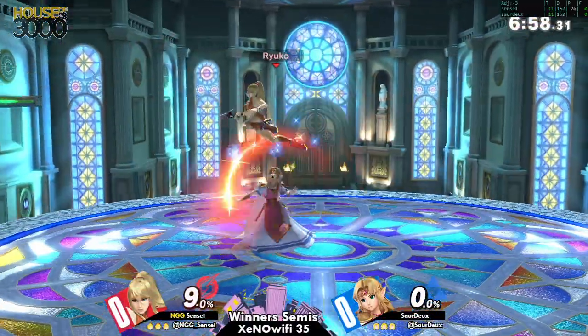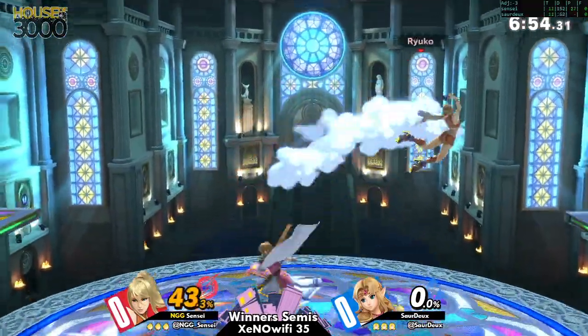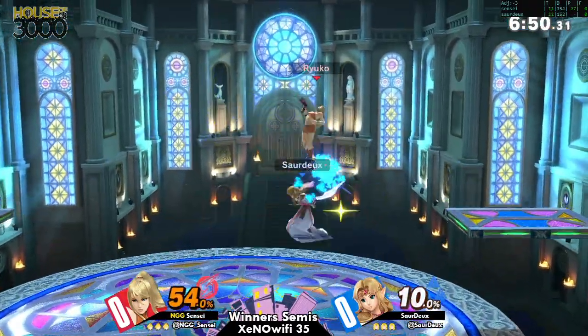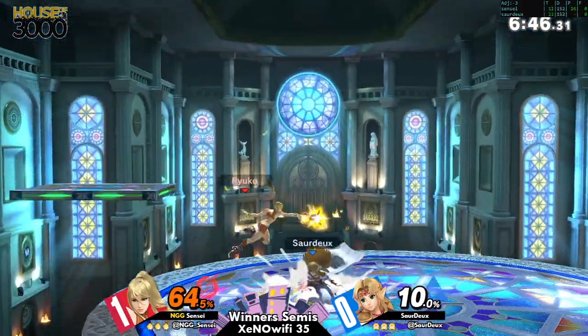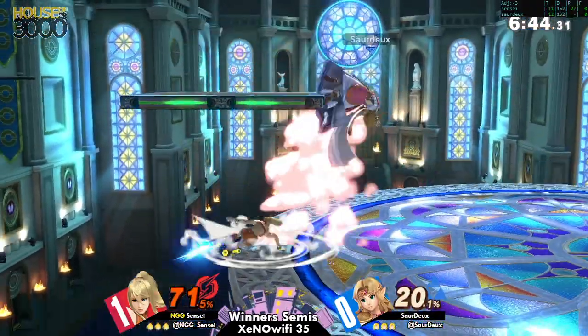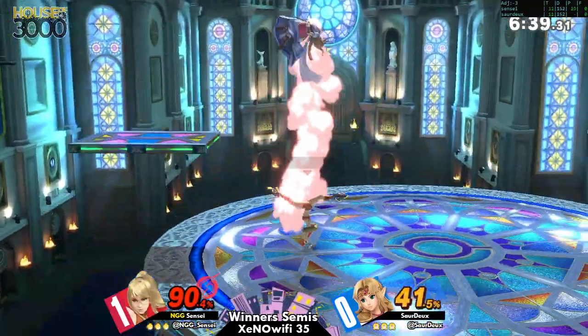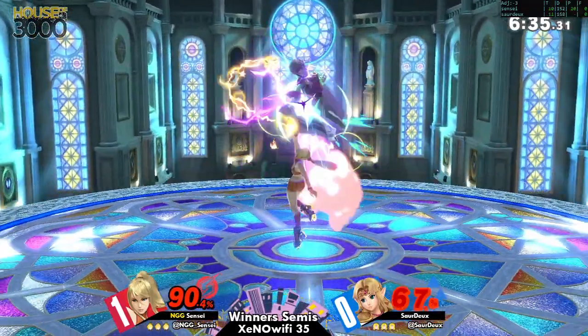Going to Zelda — that's gonna be best game. In this scenario, honestly, the game plan is keeping ZSS out. That's kind of the low-chart game plan every Zelda has versus other characters, but in this one in particular, ZSS has the speed to kind of navigate around Phantom Knight.